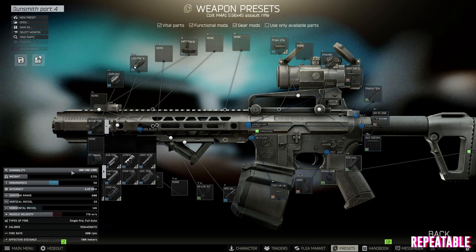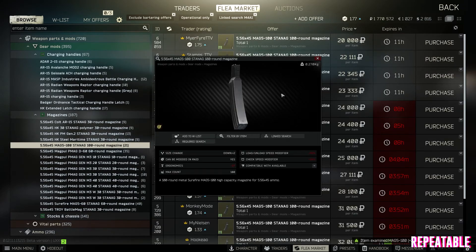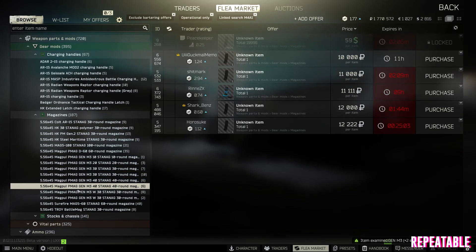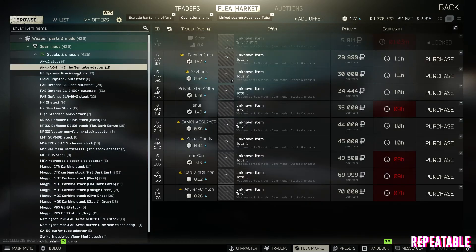As an important quick note, you need to link search the M4 first. You need to examine every single possible item on the M4A1, because if you don't, you cannot use the preset menu to edit your guns.